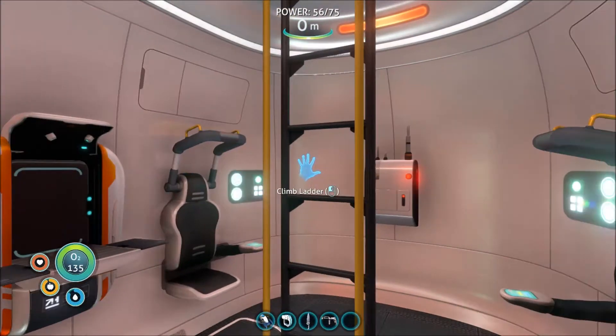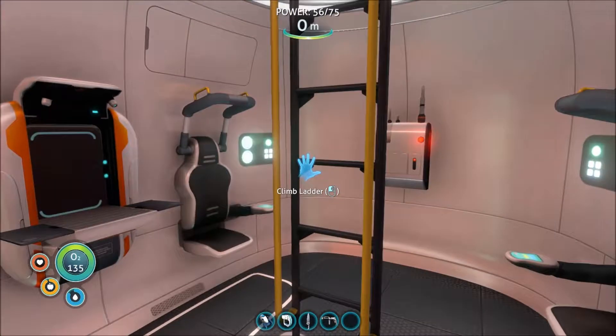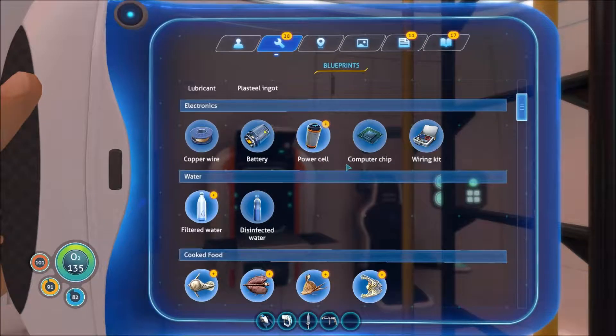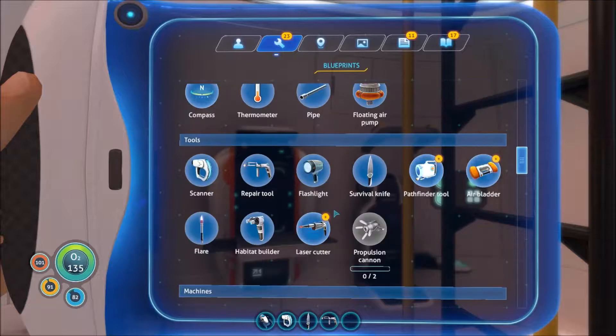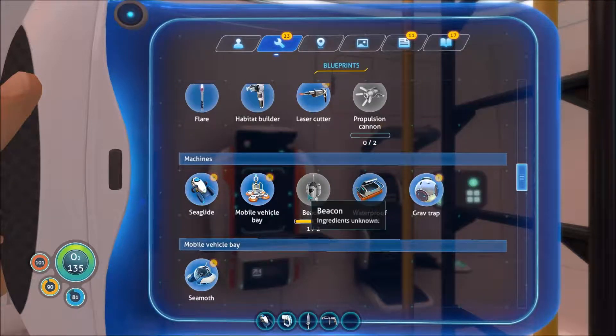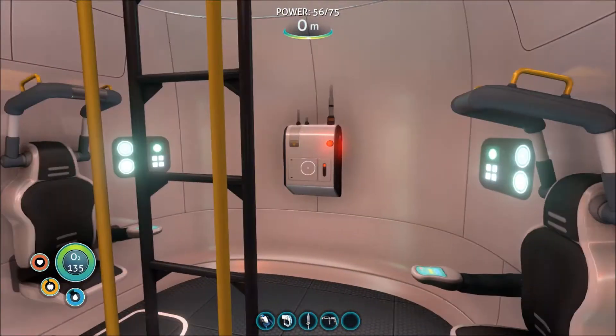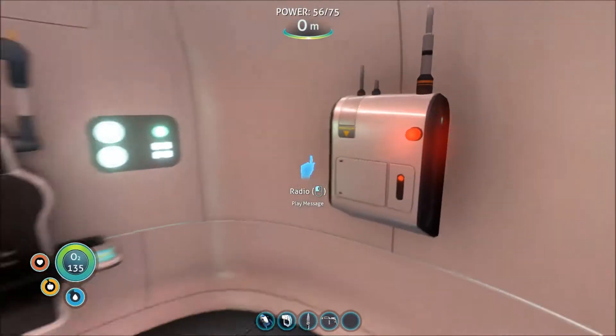Hello my friends and welcome back to another episode of Subnautica. We're picking up where we just gotten the Seamoth and the Mobile Vehicle Bay pieces. We just need one more piece on that beacon, but I'm gonna make the Seamoth. First I need a habitat builder because I'm running out of space, so let's grab this radio signal.